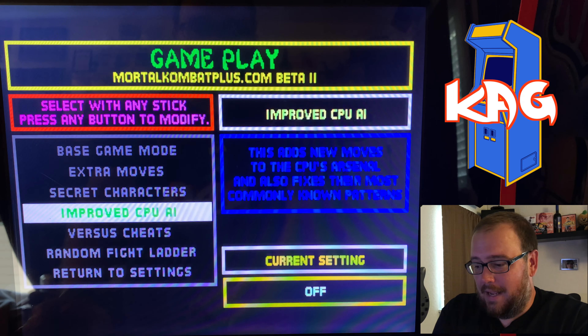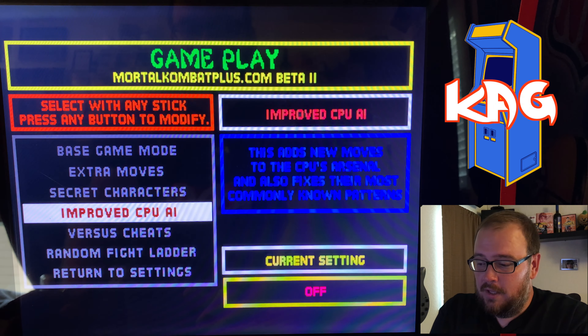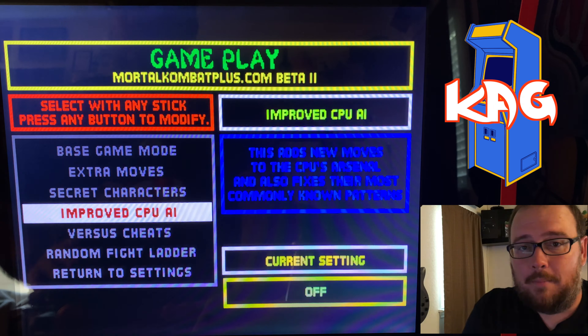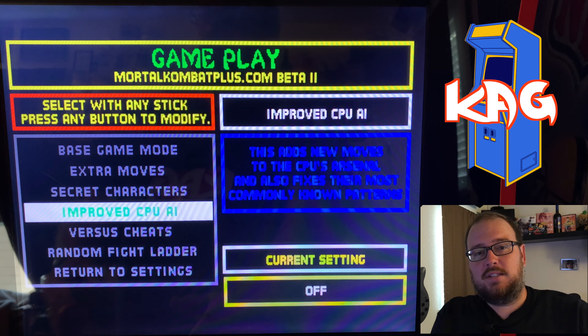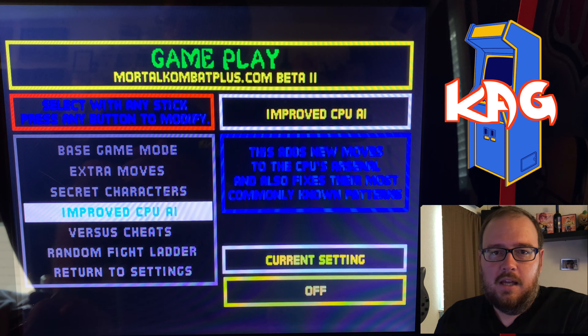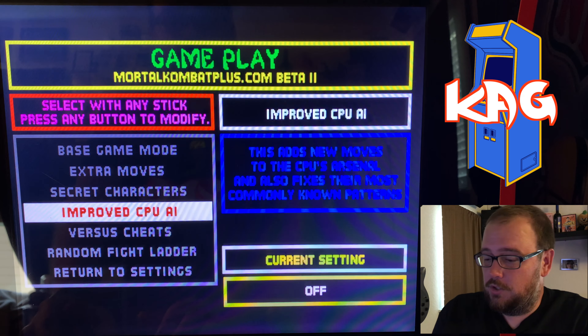Extra moves — this is enabled and I've only seen a few extra moves, but I have not figured out how to do them. It's kind of cool when Shao Kahn does a different kick, or Kitana has a different kick now. There are different moves that pop up throughout, so it's kind of nice to leave that enabled.